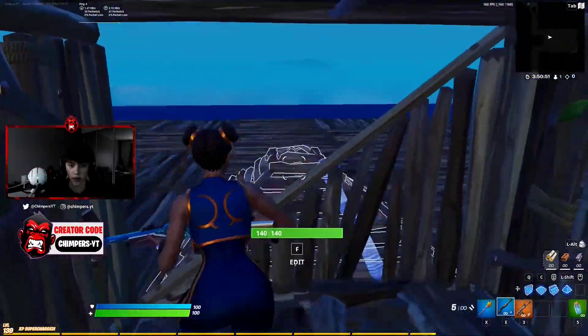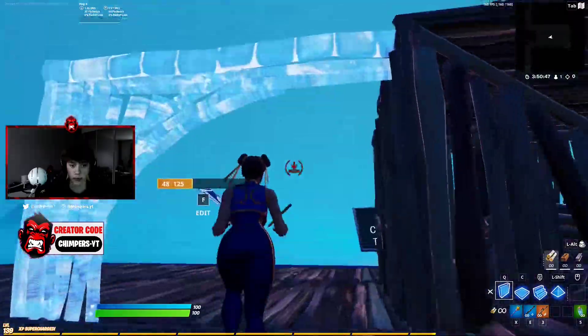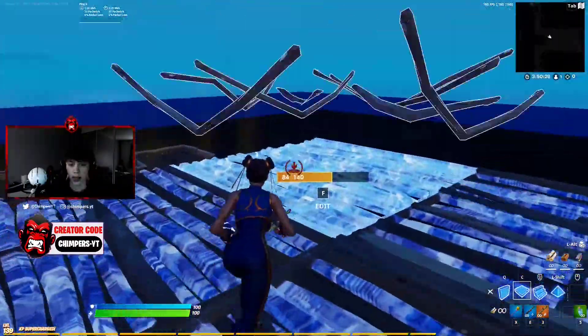You get the wall and right peek — bam. They can't place a stair to block themselves. The only thing they can do is run out to the side, which gives you a free shot anyway. If they run out to the left it's a bit awkward, but you can piece control them. If they run out to the right — perfect, piece control, dead.